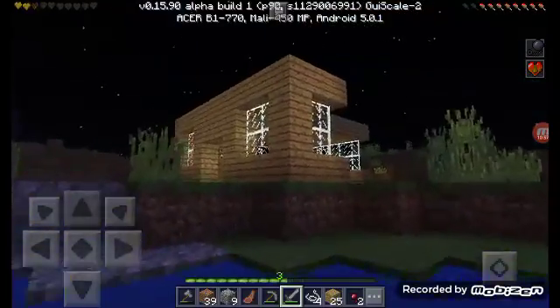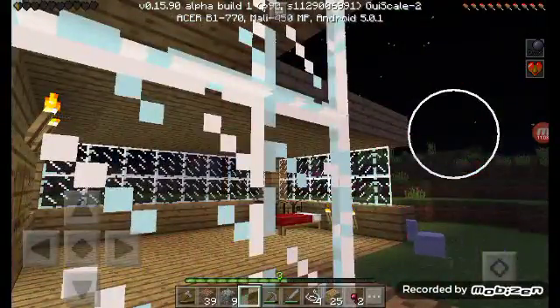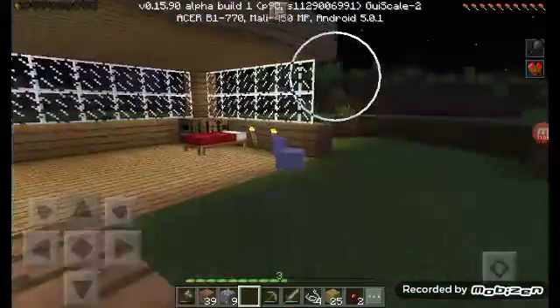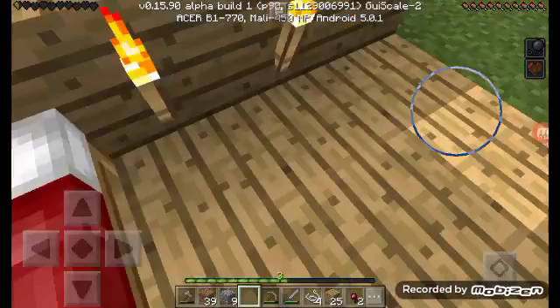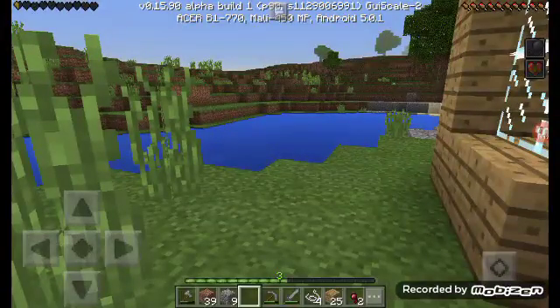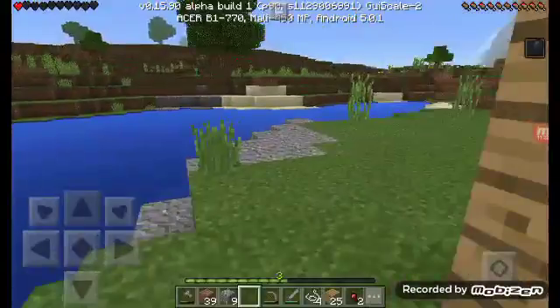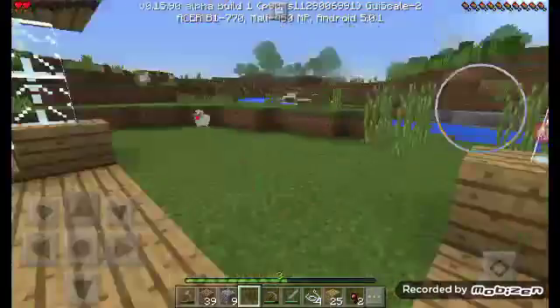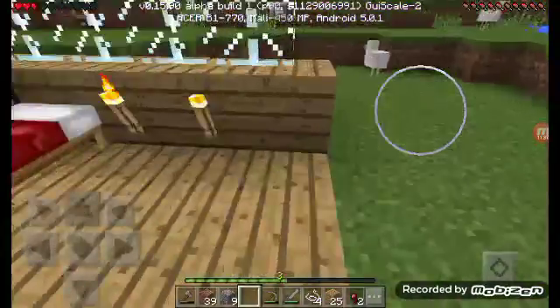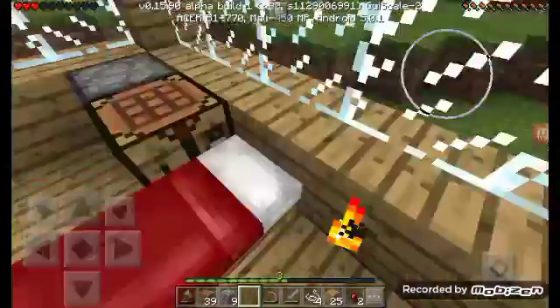I'll repair the house next time. Good thing poison doesn't kill you. I'm going to regen and sleep off the night. I'm poisoned while I'm sleeping — that's annoying. Okay, it's gone. I won't sprint — don't want to lose my hunger. I will fix this next episode. The way the house is cut looks like a glitch chunk maybe — I don't know. I'll see next time.